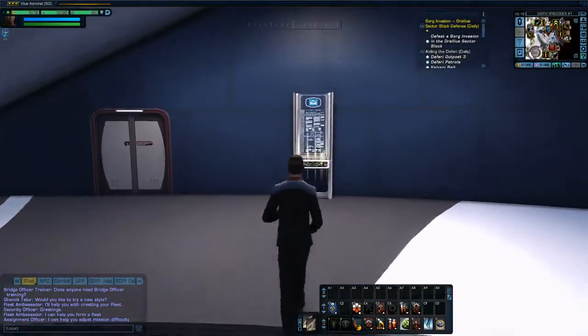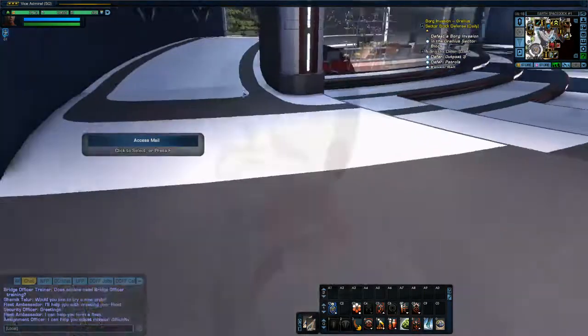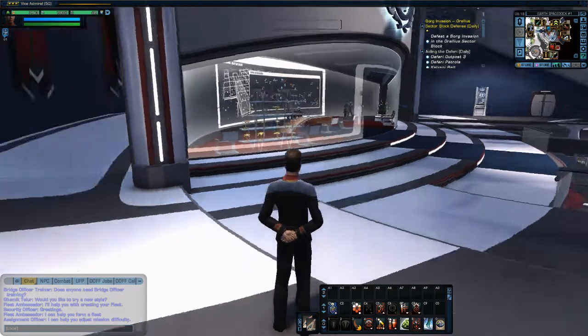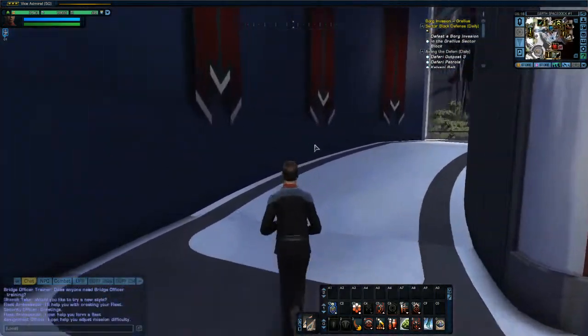Another item of interest — they're now putting mail and bank terminals all over the station. They're not just near the exchange anymore; you can access them from all over, which is a nice touch.